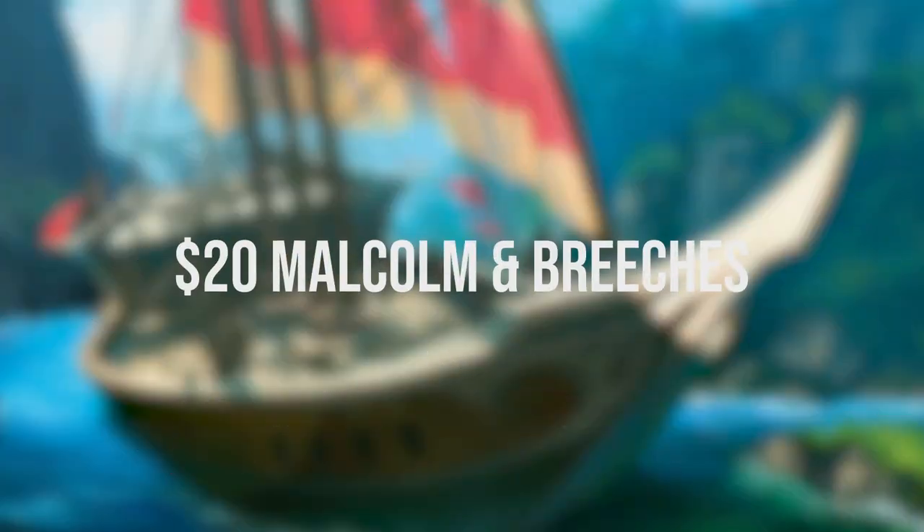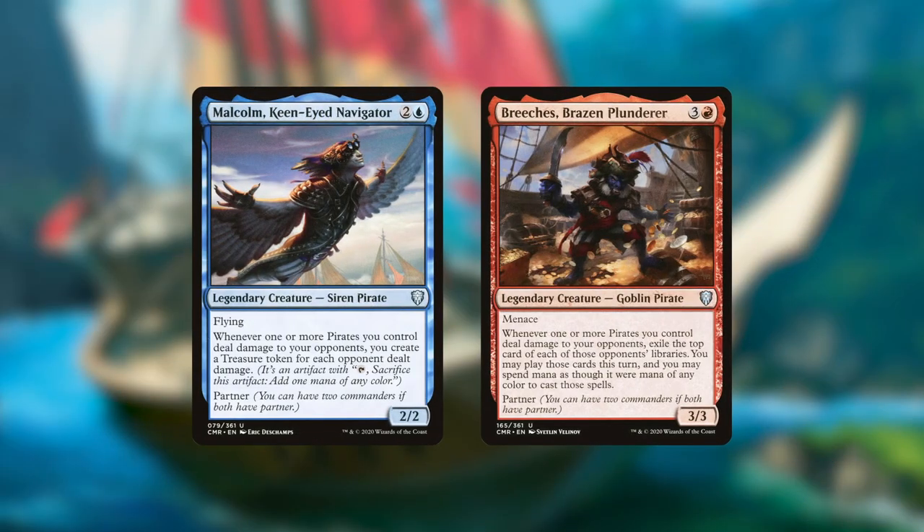Ahoy landlubbers, today we're sailing the Value Seas with a powerhouse deck that only costs a few doubloons. This is a budget Malcolm, Keen-Eyed Navigator and Breeches, Brazen Plunderer combo deck. Both Malcolm and Breeches reward you for dealing damage to your opponents with pirates — Malcolm rewarding you with treasure tokens and Breeches letting you play cards off the top of your opponents' libraries.